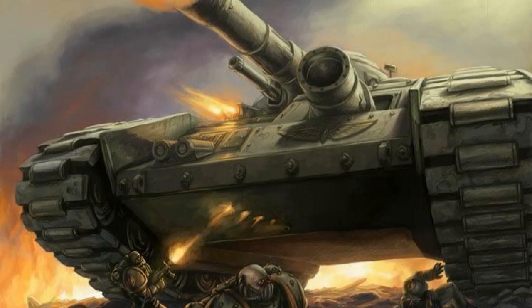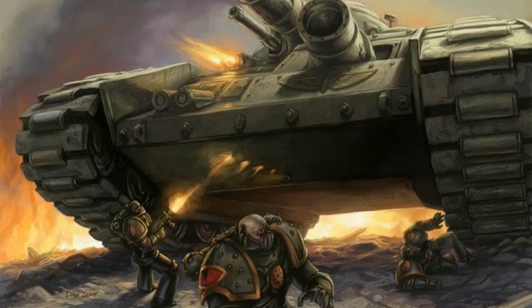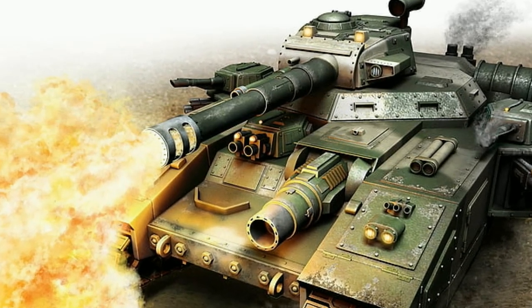The tank is also fitted with a pintle-mounted heavy stubber, storm bolter, or hunter-killer missile, ensuring that hordes of enemies do not swarm the vehicle. Each valorous kill is etched into the tank's internal wall of honor, where the Baneblade's glory is chronicled.